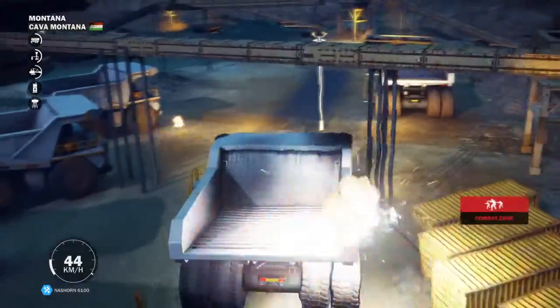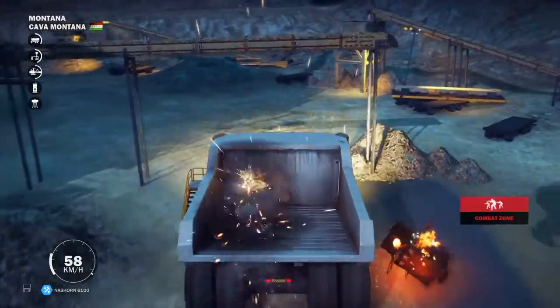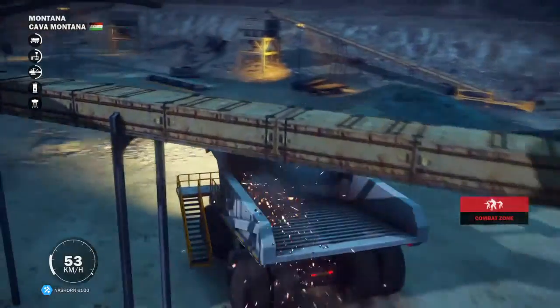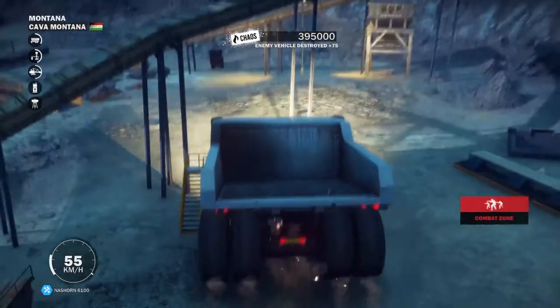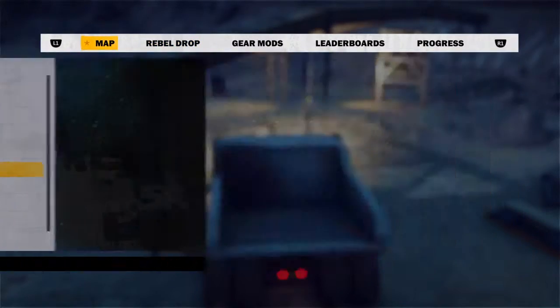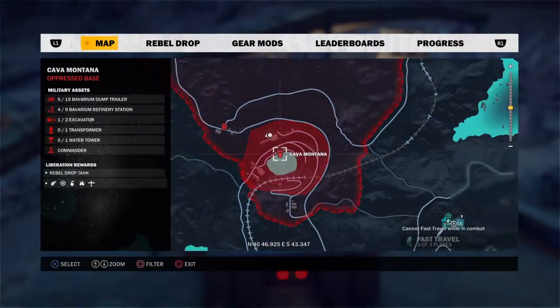Hello, today I'm going to be showing you guys how you can find a big dump truck that you can cruise around. I'm in the middle of trying to take over the base at the minute, but I just found it and I thought I'd show you guys where it is. This is the base that you need to take over — Carver Montana.